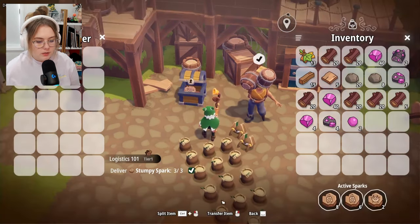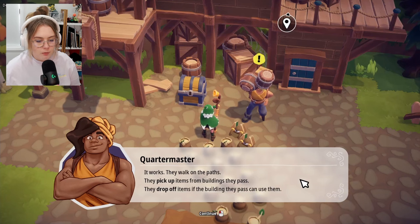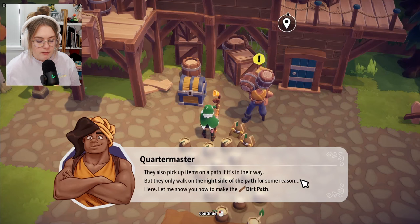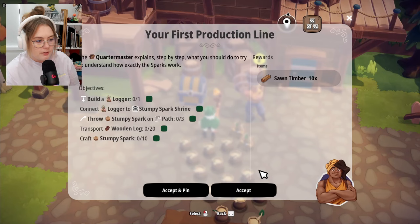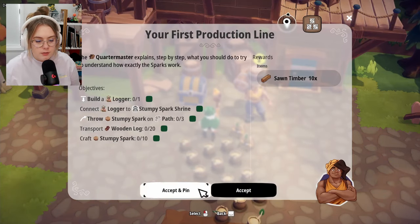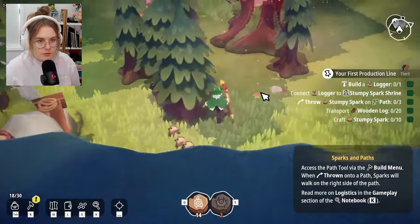Hey — those spark dolls of mine, the woodsman was showing them off. Can they carry stuff too? She wants some of my stumpy sparks — three! I'm going to have none left. 'It works! They walk on paths, pick up items from buildings they pass, drop off items if buildings can use them. They only walk on the right side of the path for some reason. Let me show you how to make a dirt path.'